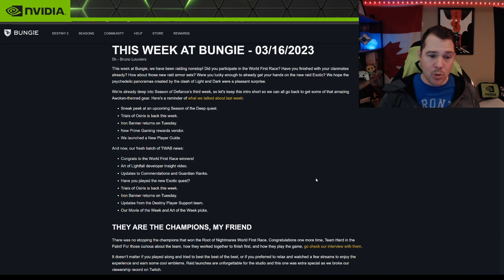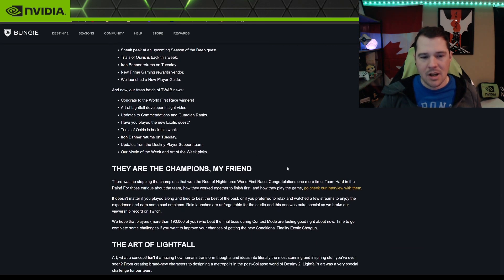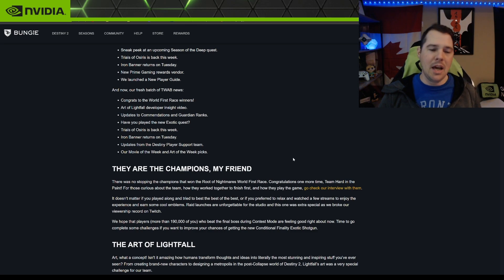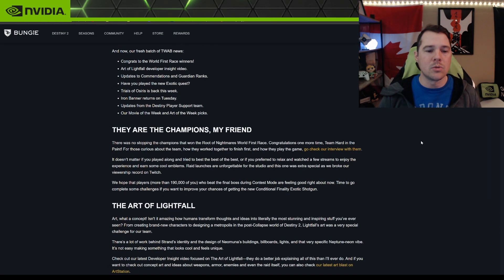What we're covering in the TWAB: the World First race winners, Art of the Light developer inside video, update on commendations and Guardian Ranks, the new exotic quest, Trials of Osiris, Iron Banner update, the Destiny Player Support report, and the Movie and Art of the Week.